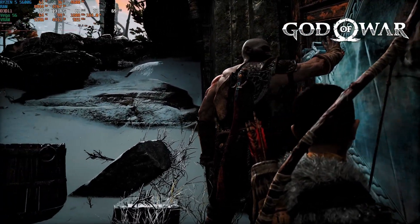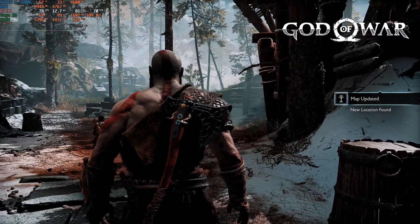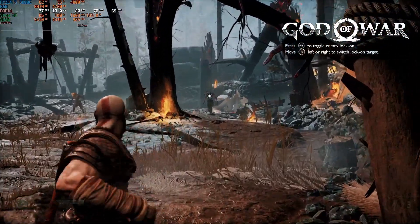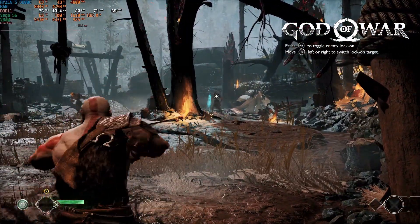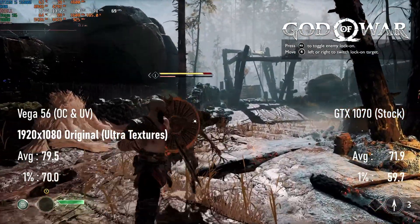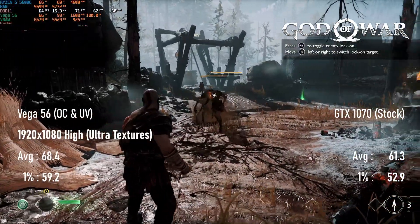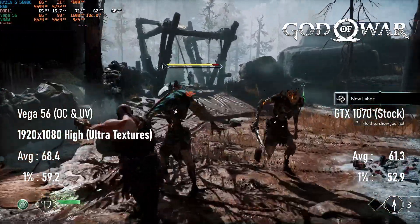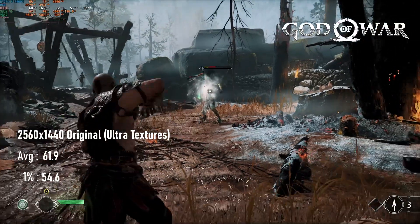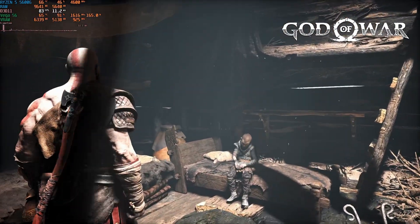It seems fair to compare the Vega 56 to the GTX 1070, as the former was AMD's answer to the latter. In God of War, we're seeing a substantial win for Vega. At 1080 with maxed shadows and textures, the Vega 56 scores over 10% higher than the 1070, with averages scraping under 80 FPS and minimums at around 70. Pushing to high with maxed textures and shadows, the margin is similar or even slightly higher, averaging 68 FPS and only barely dropping below 60 in gameplay. At 1440, it managed a 60 FPS average, but lows dropped into the 50s. One thing that doesn't go in AMD's favour is the occasional loading stutters, which I've seen on multiple tiers and generations of Radeons.